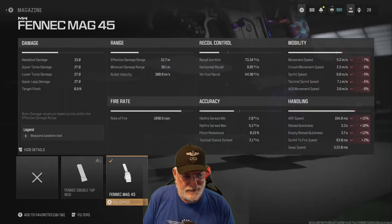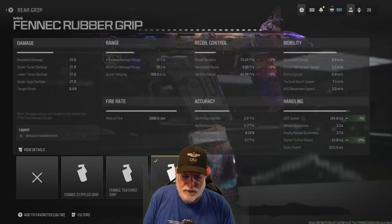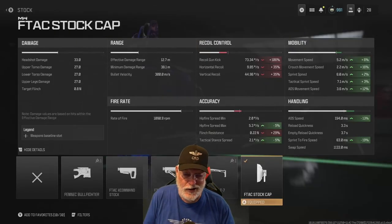With the Fennec I tried bare bones but it doesn't work — you're always switching out the magazine. So I go with the 45-round mag; you still spit those bullets out very quickly and there's a lot of red: it hurts ADS speed, sprint-to-fire speed, reload, and mobility, but doesn't affect recoil or accuracy. The rubber grip piles on a little recoil but makes up for ADS speed and definitely helps sprint-to-fire. The F-TAC stock cap — it's a cap not a grip — significantly helps mobility, handling, ADS speed, sprint-to-fire, and max hip fire, while impacting the recoil.